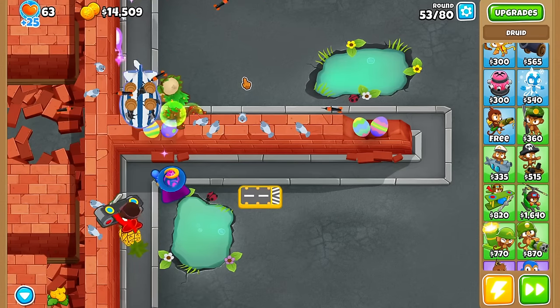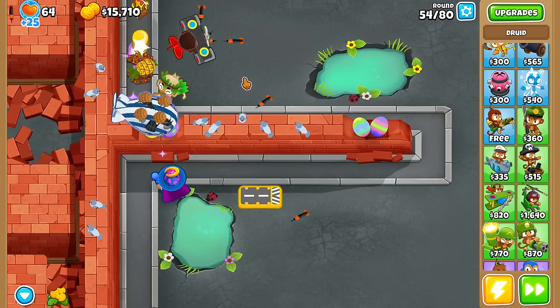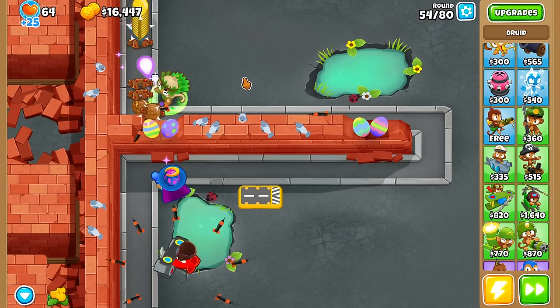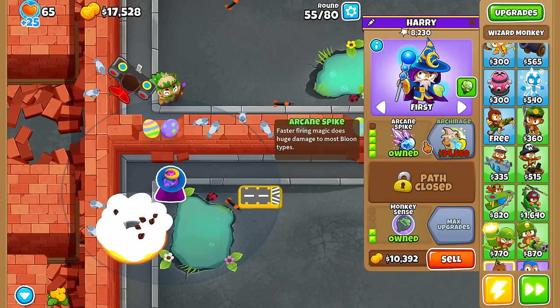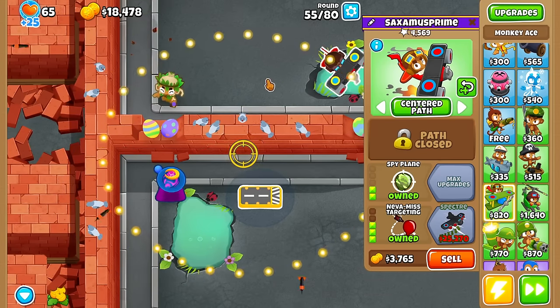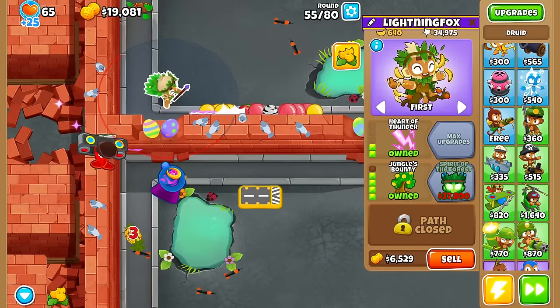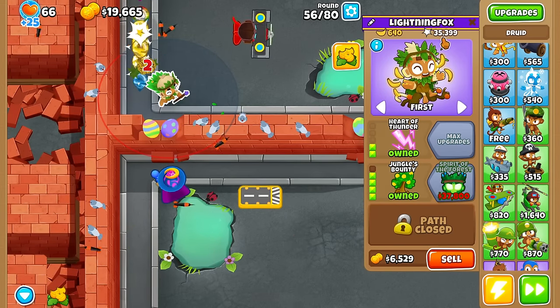Look at this domination. We've got bloons, MOABs, camo bloons, everything coming out right now and no issues at all. As soon as the MOABs come out, he deletes the MOABs. He deletes the bloons. We've got a nice cleanup tower in the back. It's mostly still Jungle's Bounty doing all the work — 35,000 pops at this point.